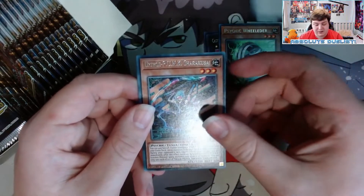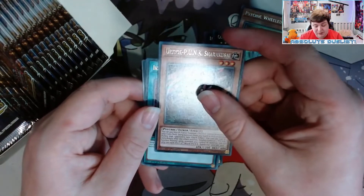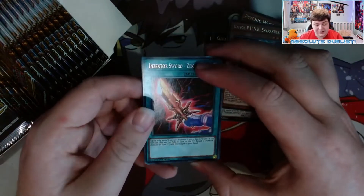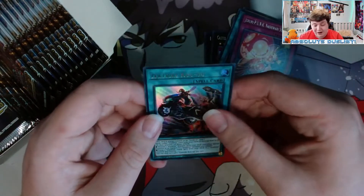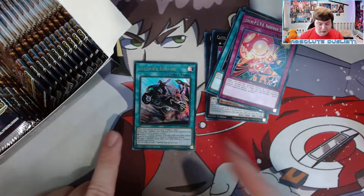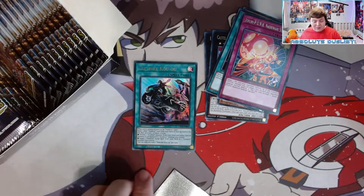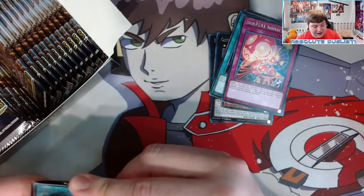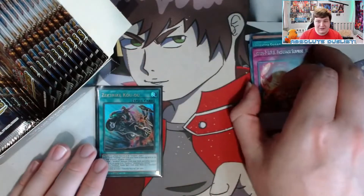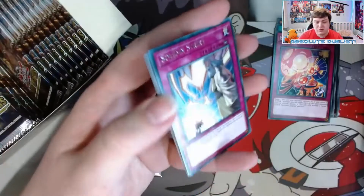The first new punk archetype card — Punk Charakusa. This is the card that lets you fusion summon and then summon the rescue rabbit from the deck. Inzektor Scalibur, a surprise for the punk deck. Our first ultra rare is Inzektor Zektrike — not a bad card to pull. I only really checked prices on the brave token stuff since that's all I need, but Zektrike isn't terrible.